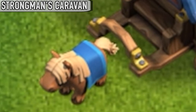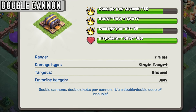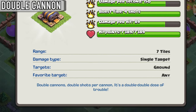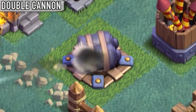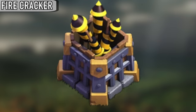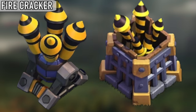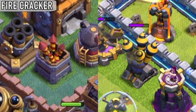If you tap on the horse in the Strongman's Caravan, it will sneeze. Although the description implies that the two cannon barrels fire two shots each per volley, all four shots appear to come out of the middle of both cannon barrels. Although the air defense and the firecrackers are different buildings, they do practically the same exact thing — so all the facts are pretty much the same.